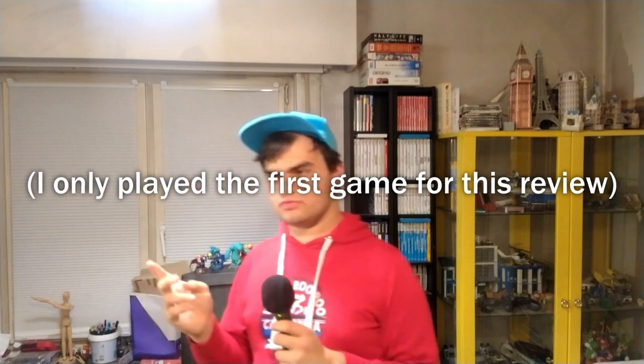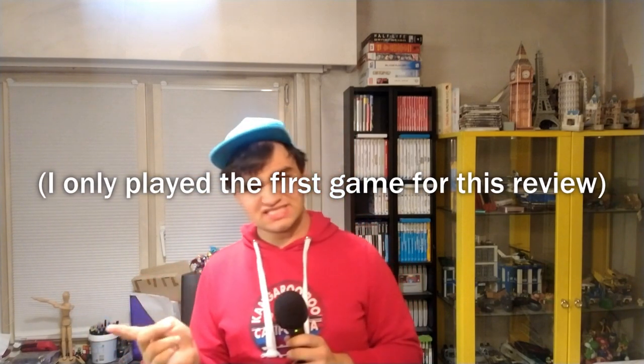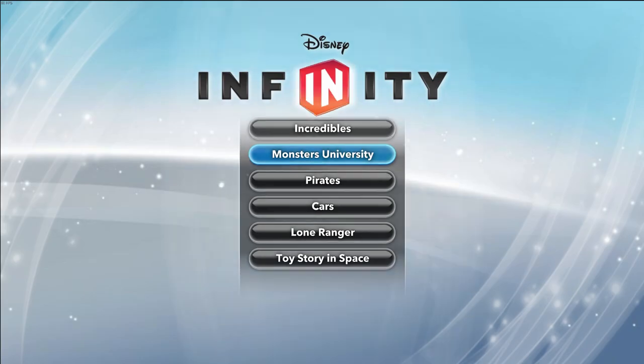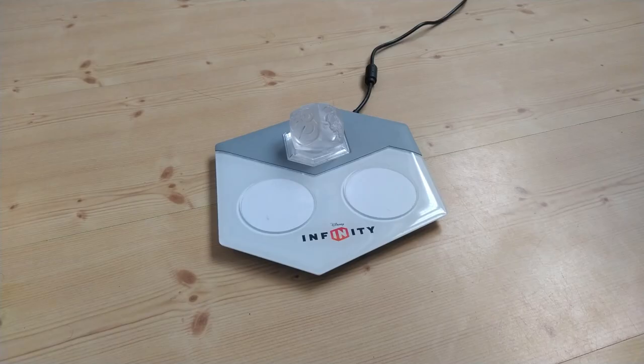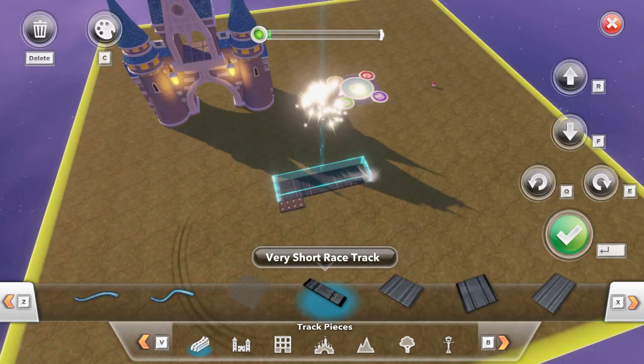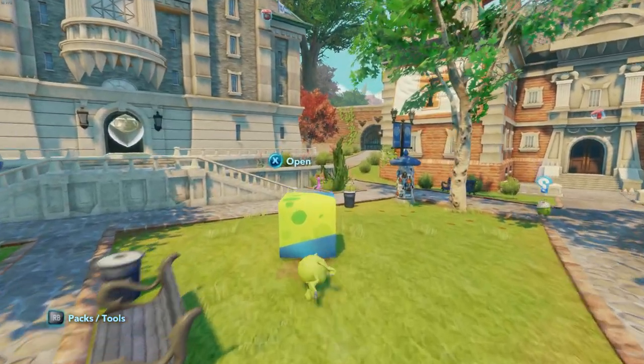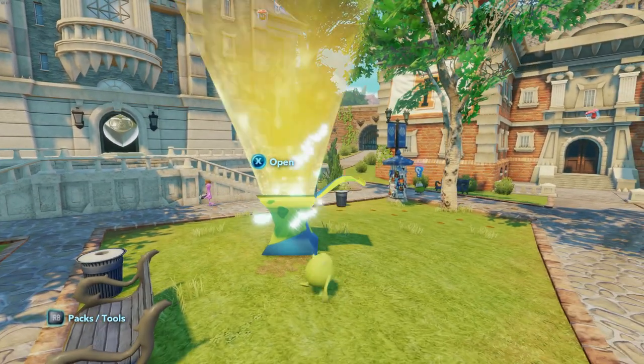Second on the chopping block is Disney Infinity. This game consists of three different titles — Disney Infinity, 2.0, and 3.0 — and I have no idea which figures are forwards or backwards compatible between them. The whole idea is that instead of Skylanders' approach of giving you the whole game and only requiring figures for characters, you need a playset piece to play the story games — based on some Disney or Pixar movie. Without these pieces you can only play in the Toy Box, a place where you make your own games with the tools provided.